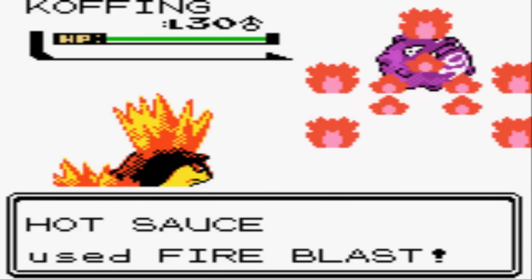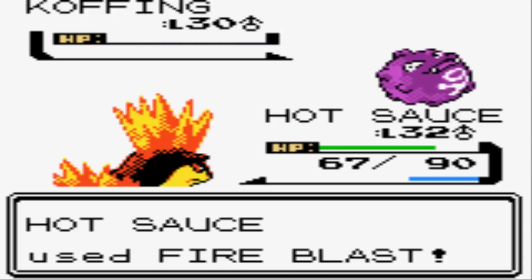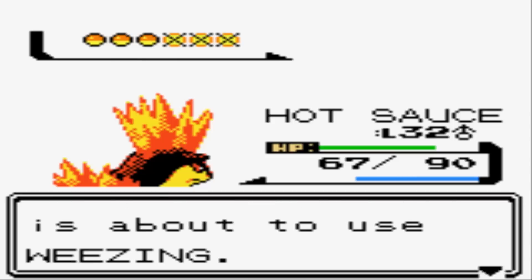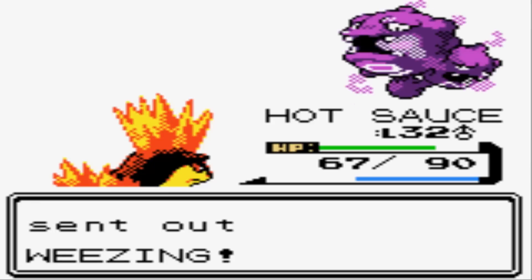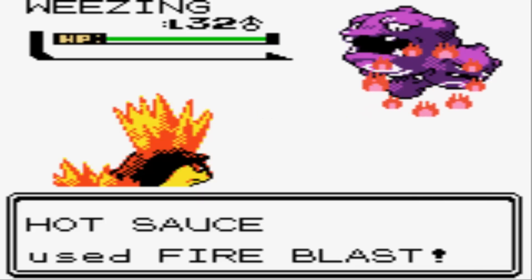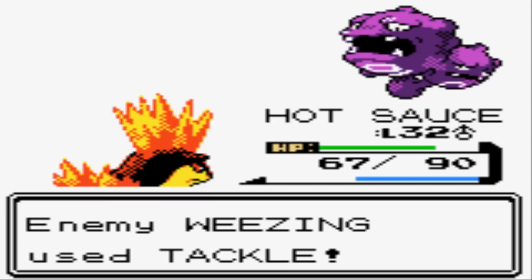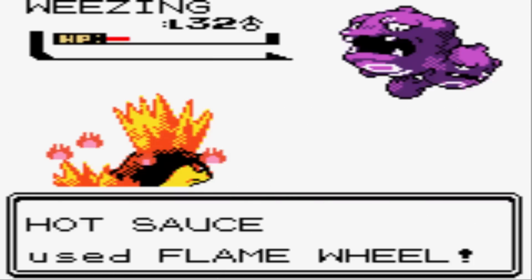He even has one Weezing on his team at an even higher level, so it's not just Koffings. We're getting pretty good with Fire Blast — we missed the very first one of the video, but we've been perfect since then. Next up is the Weezing at level 32 — pretty tough to deal with. The AI is pretty crappy in this game — this Weezing finally gets a chance to pull off a move and just goes with Tackle. That's just a Gen 2 problem in general.